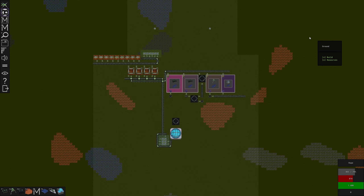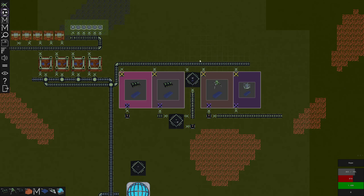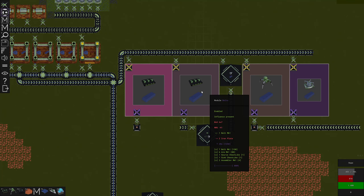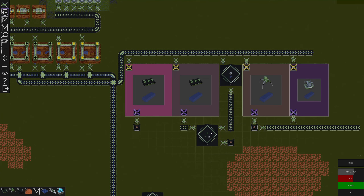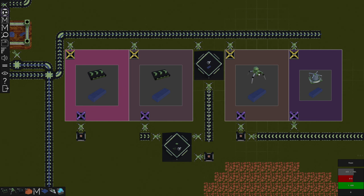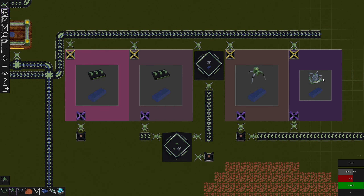Hey guys, how's it going? It's Hayte here and we're back with a brand new episode of Factory Y. In the last episode we set up our first modules: one for belts, another for splitter belts, one for arms, and one for miners.